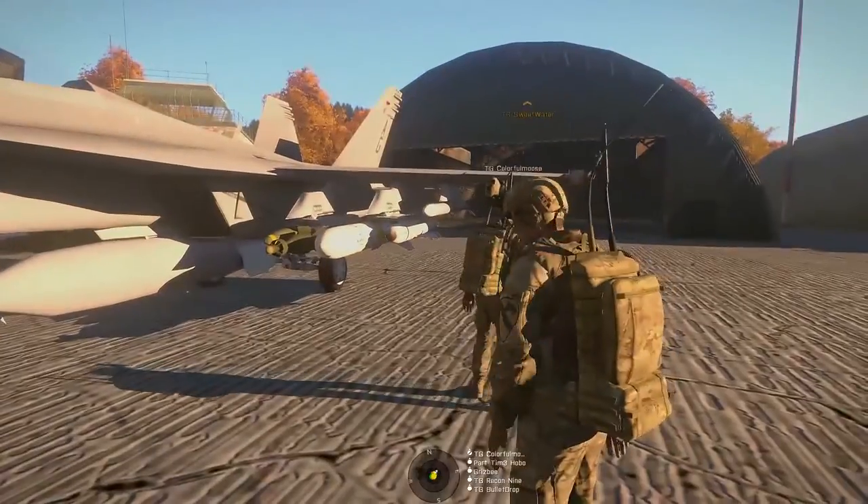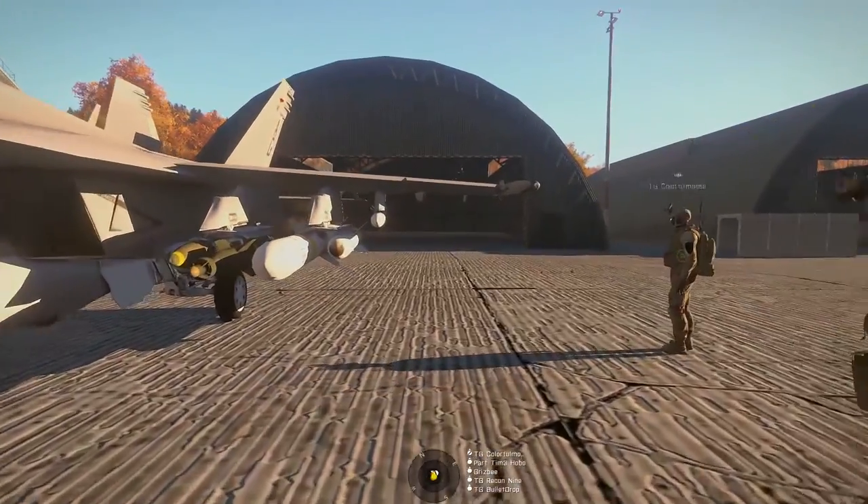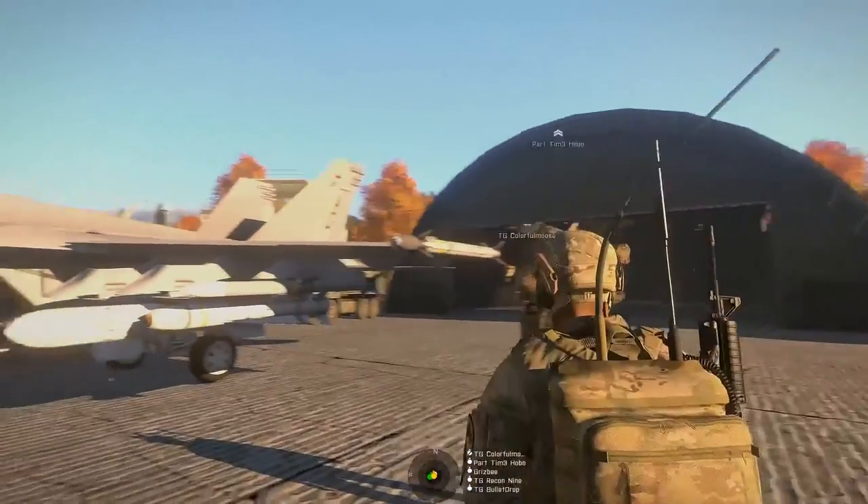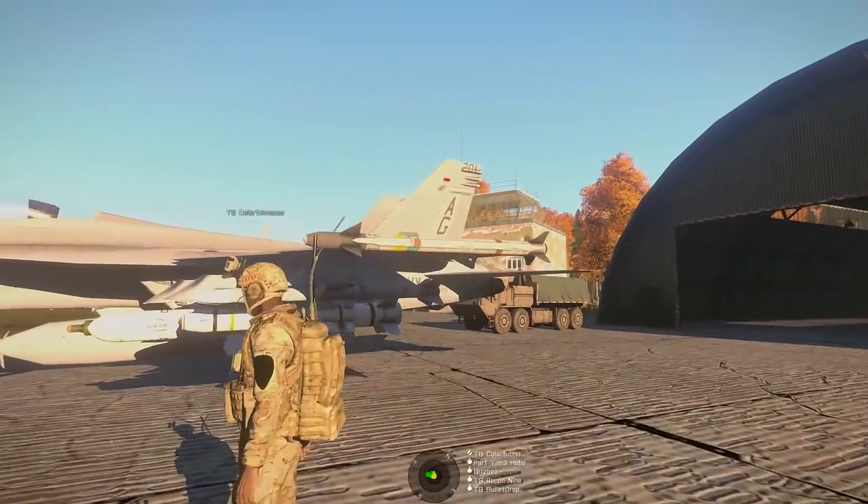Weapons on this thing are as follows. We've got the AIM-9X, which is a short-range IR-guided missile. That's for air-to-air only, pretty much. You can technically use it on ground targets, but it's not meant for that.